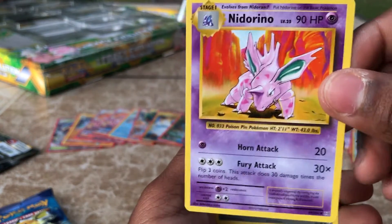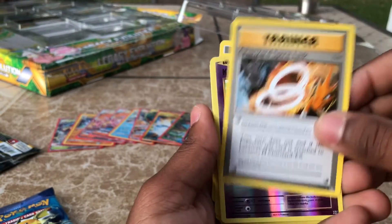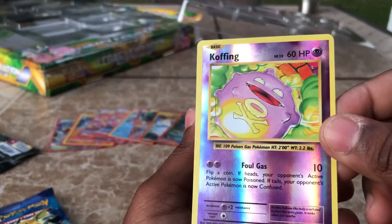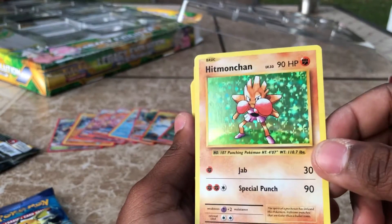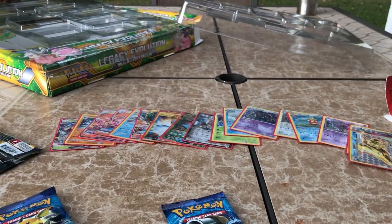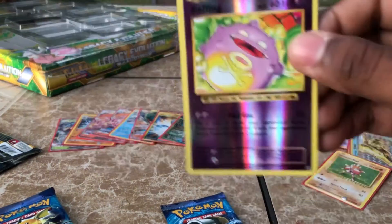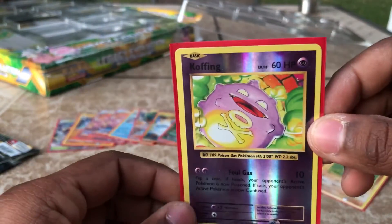We have a nice Klefki right here, a Double Colorless Energy, a Charizard Spirit Link, and a Koffing for the Reverse Holo — it looks amazing. And we have the Holographic Hitmonchan! Look at that, guys — ready to pack a punch. Hitmonchan does not play around. And we have that Reverse Koffing that looks amazing as well.